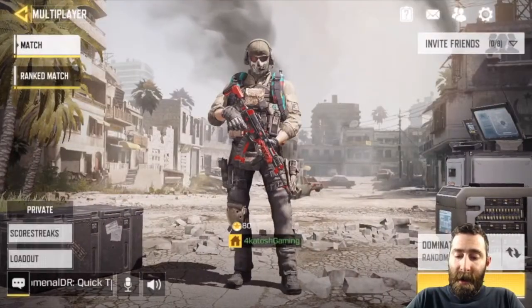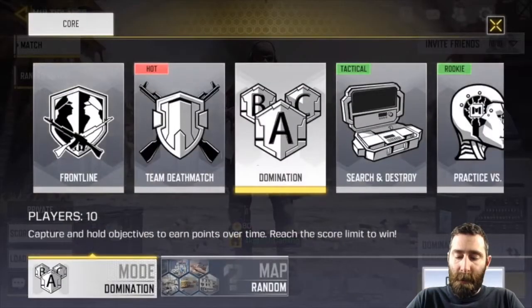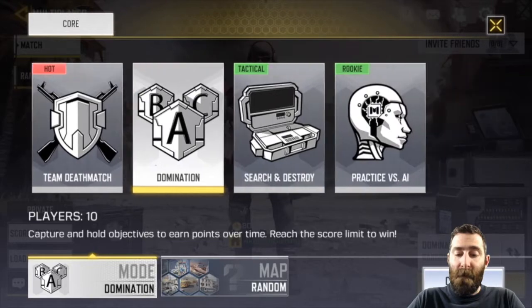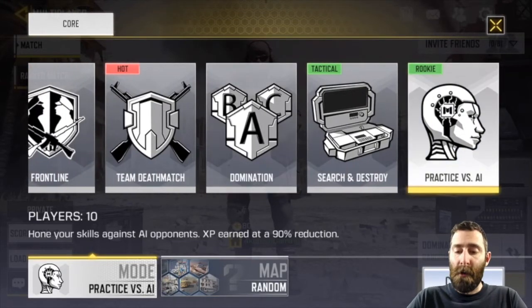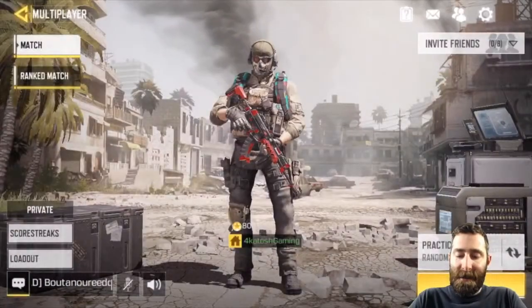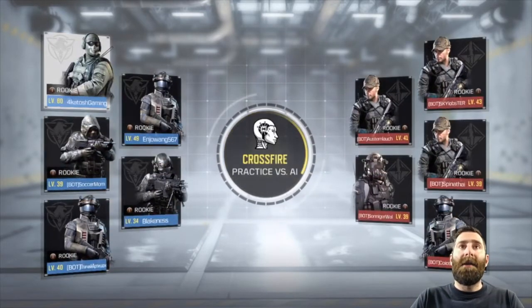Let's jump into multiplayer and select practice versus AI. We have lost gun game for now but I imagine it'll be back with global launch. You've got your map selection — we'll keep it on random and hit start to see what practice versus AI looks like. I haven't done this yet.